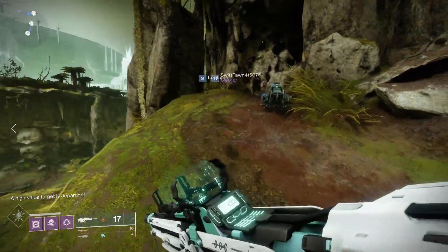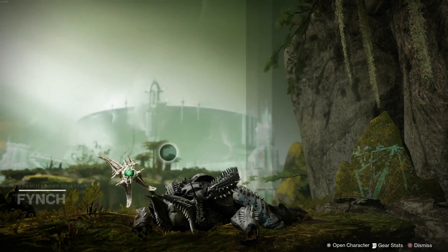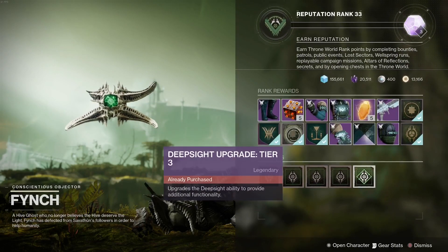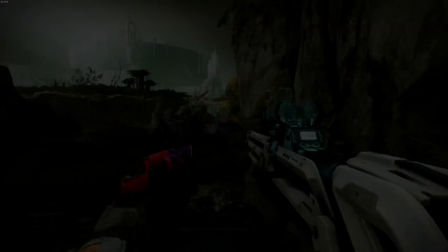We'll go back to Fynch — it's the Deep Sight Tier 3. After you get Deep Sight Tier 3 unlocked, there are two ways you can do this.